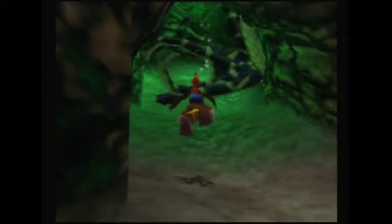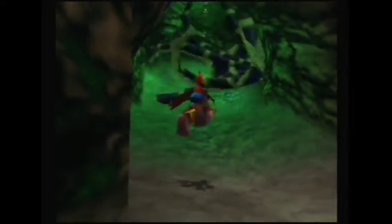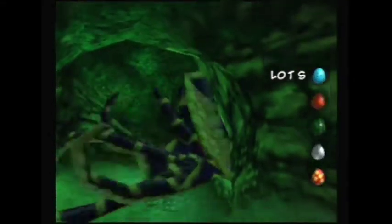Hey there everybody, this is a tutorial on how to swim past the octopus. This is more of a tutorial for any percent and categories that don't learn ice eggs, underwater eggs, or fast swimming. You'll be on a timer because you only have so long to make it all the way through to Talent Torpedo before you run out of oxygen, and in order to do it you have to pass this octopus.